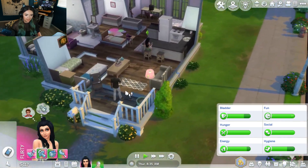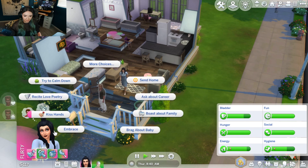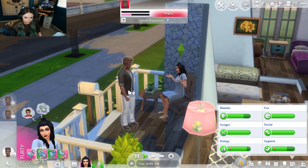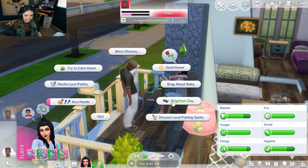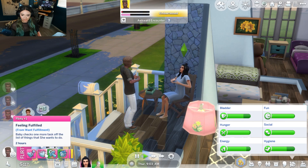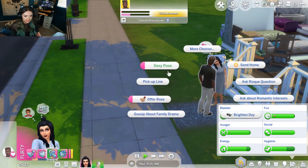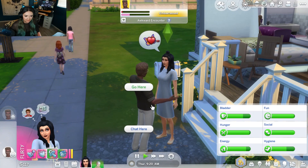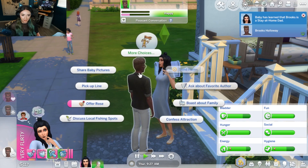Why is he upset? Recite love poetry. Ask him about his career. Let's try to calm him down — he seems a little tense. He is mad. Want to get out your aggression with me, Brooks? Kiss his hands. Let's try to brighten his day and then we can flirt. She is feeling flirty. Their friendship meter is not very high — let's try to become more friends with him. Joke about politicians. Ask about his career — he's a stay at home dad. Uh-oh. Baby is upset. All right, we've got to help the baby. Change dirty diaper, breastfeed.